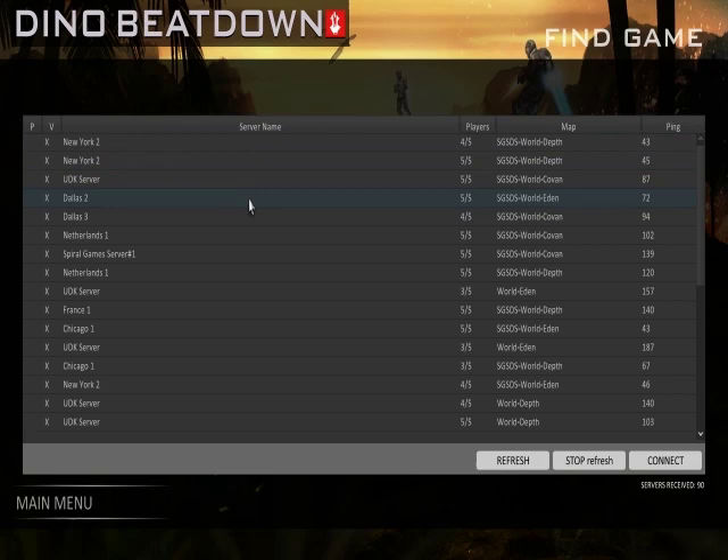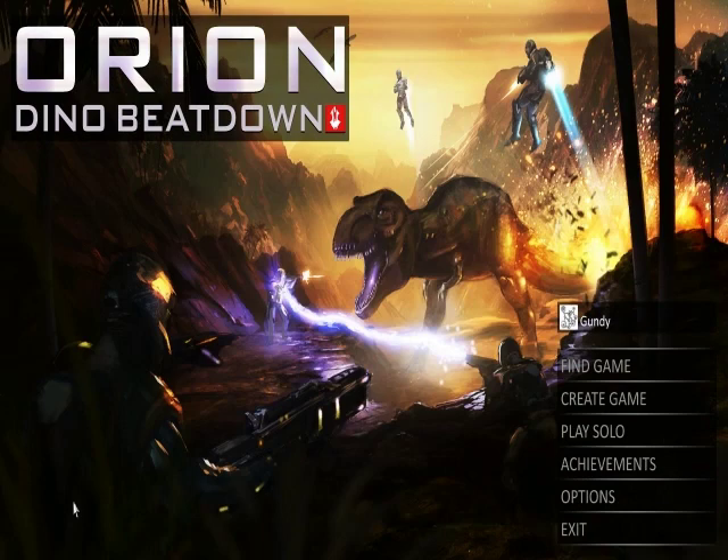I'm on the server browser right here, which is presumably how you would access the game. We bought this through Steam, so I was assuming naively that we'd be able to connect to each other by sending Steam invites — that doesn't work. One would presume that if you created a game from the main menu it would show up in this browser list and you could set a password for a private game. But not only does the game you create not show up on this list, you can't actually access any of the servers here. We found out that if you hit Stop Refresh, that's the key to accessing servers so you can connect — but hitting Stop Refresh crashes the game, so there's no way to connect to a server at all.